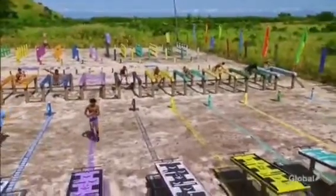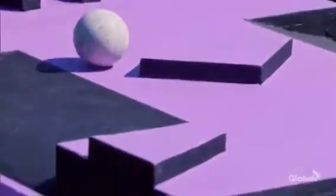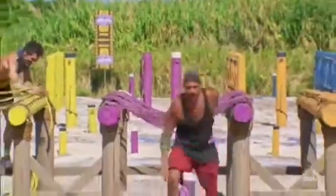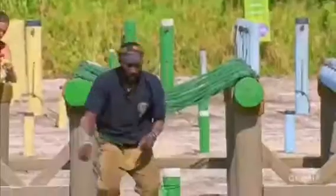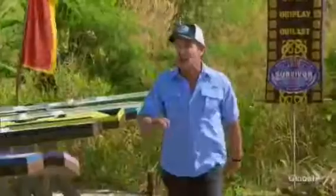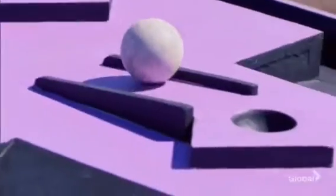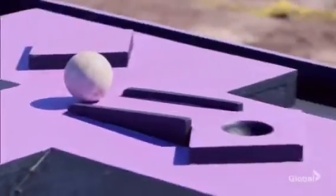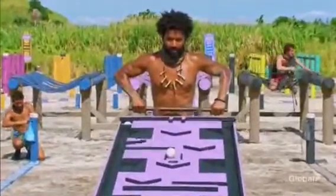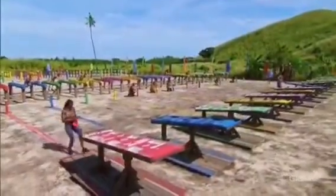Wendell has his two balls, he's first to the maze, trying to land that first ball. Wendell drops, gotta go back. Austin Rob is through. Yule is through. Here comes Sophie. Jeremy's in this. Natalie finally through. It is Wendell's challenge right now — can anybody catch him? Wendell very close to that first ball — and he's got it. Wendell lands the first, he's down to one ball left. Natalie's through.